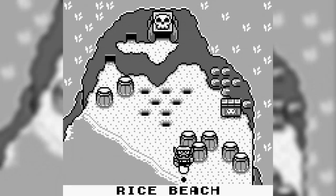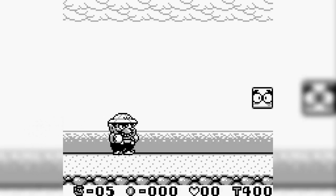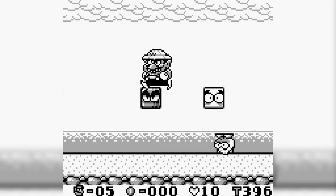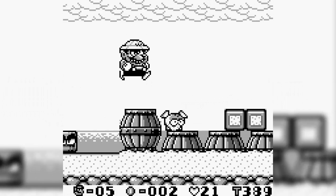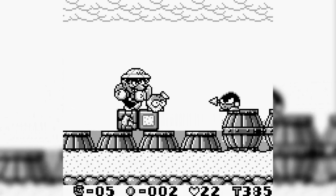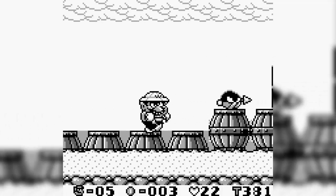All right, let's just start file A and go to level 1, Rice Beach, course number 1. So it's sort of like a Mario platformer here, but we have this dash attack where we can hit things. You don't kill things by stomping on them — you kill things by dashing into them. Good stuff.